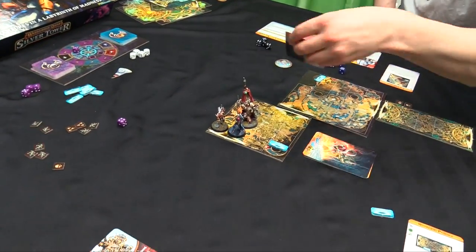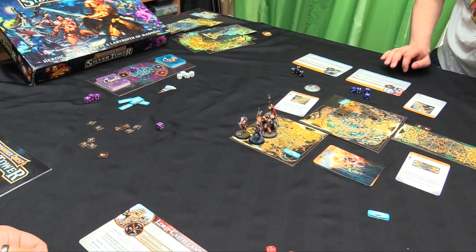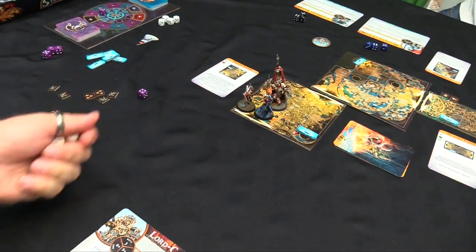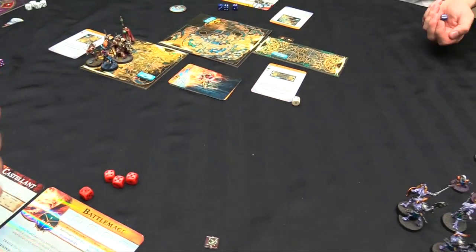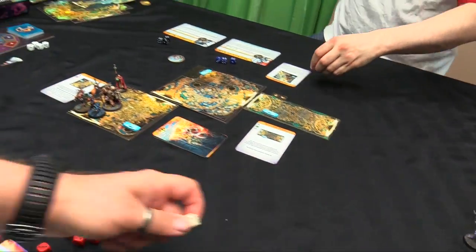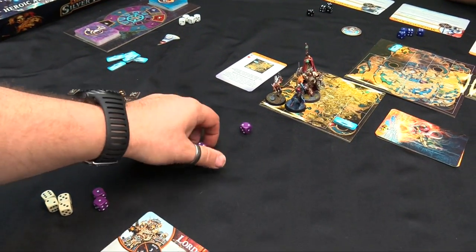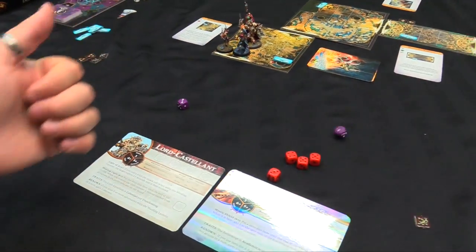Six Scuttlings deploy around our heroes. We go into the hero phase. I'll activate the Lord Castellant as the lead. He rolls action dice. During the hero phase the battle mage goes first and moves one, two, three into the room, using a six for Mystic Shield to give everyone in the tile plus one armor save. He then fires an Arcane Bolt that hits, killing a Scuttling with one wound left.